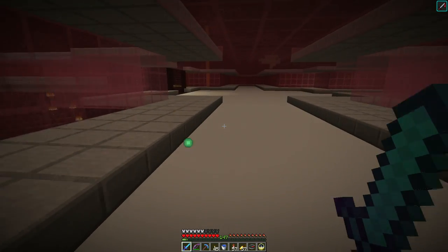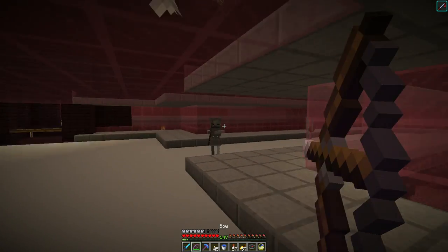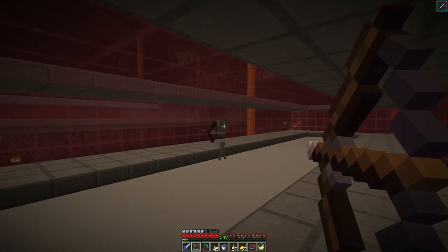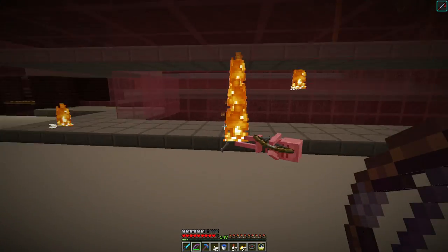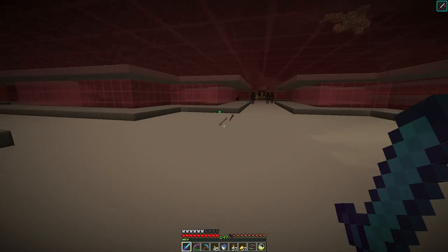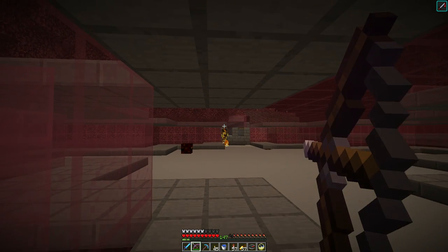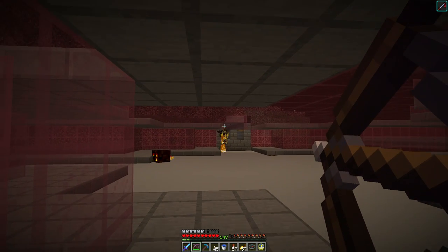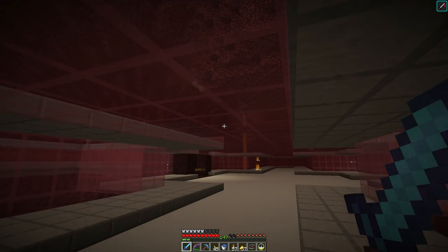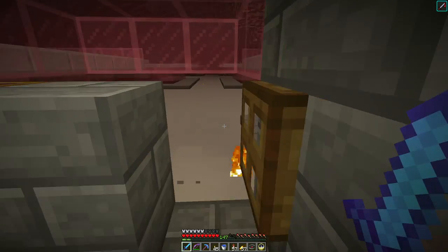I didn't build the nether fortress farm — the wither skeleton farm — but I upgraded it with the white concrete floor. On hard mode these guys hit 100% of the time, it's not funny at all. I don't have any fire resistance on, so let me be careful. I added the white concrete floor; not much of an upgrade but it does make things easier to see at a distance, which is kind of helpful.